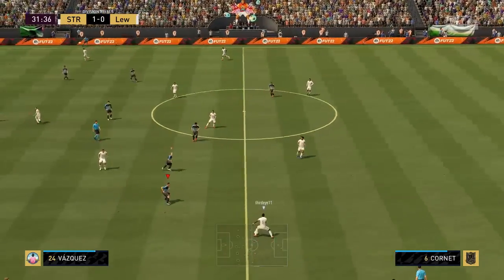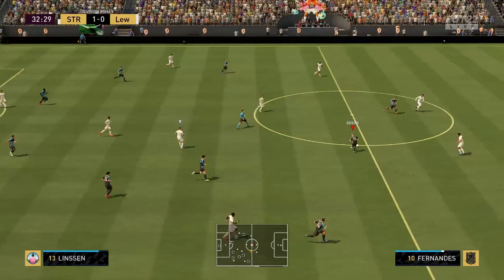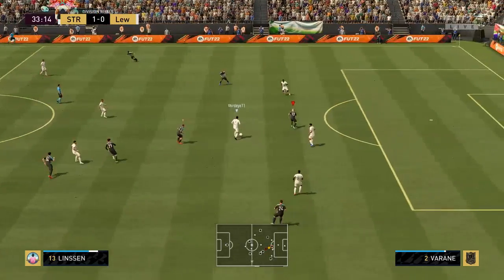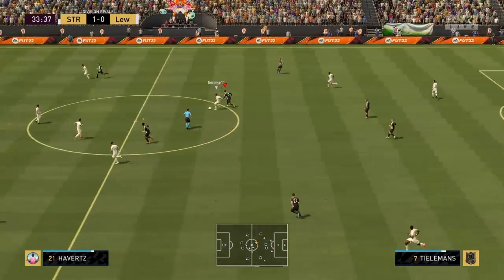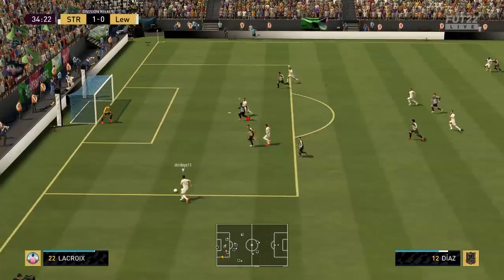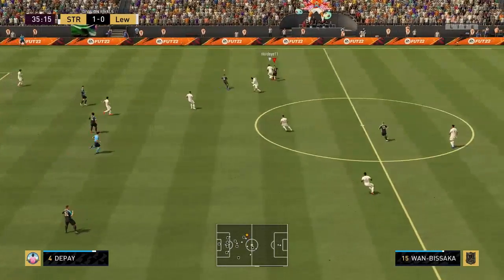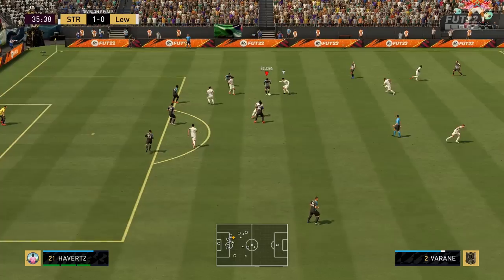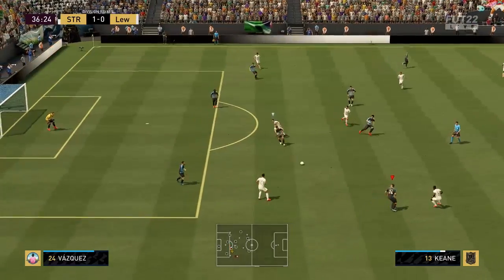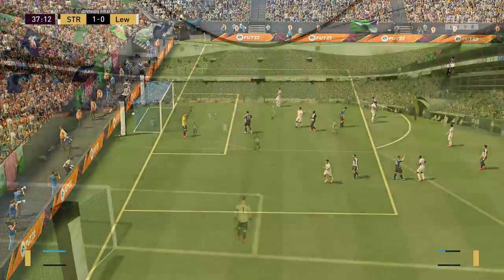Joe Gomez. Maxwell Cornet. Bruno Fernandes — failed to keep hold of it. Comets moving the ball forward, what can they do from this position? Cole — he has time to play it over, teammate available. Magnificent reaction. And now they have the ball back. Keane. Great pressure to win the ball back. Good effort, but he's placed it wide.